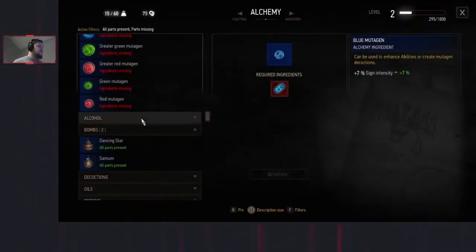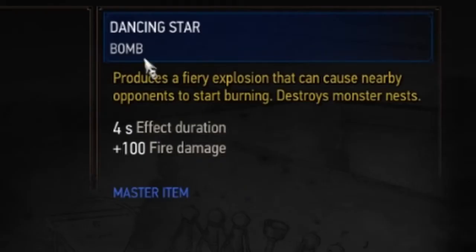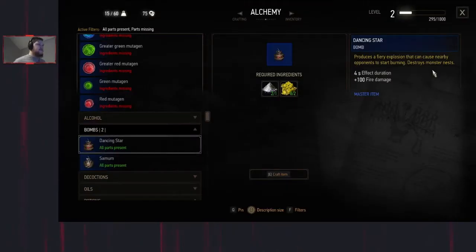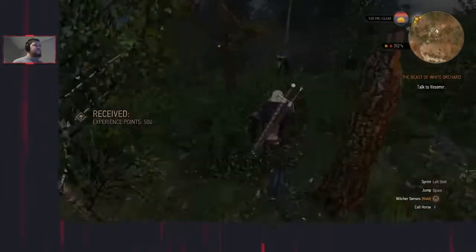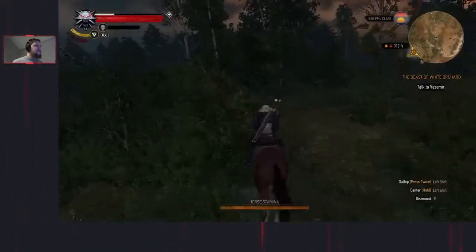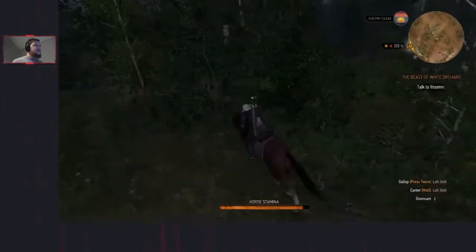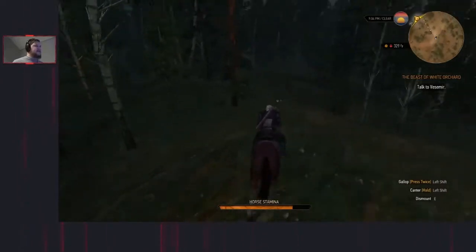Go into the bomb menu and we're going to see Dancing Star - it produces a fire explosion that can destroy monster nests. That's what this bomb is going to be doing for the majority of the run, but we'll be using it one more time for an offensive measure later. Craft it and whistle for Roach. We aren't going to equip that bomb just yet - there's no point. When you're using it to destroy a monster nest, it doesn't need to be equipped on your hotbar, it can stay in your inventory and it will destroy monster nests.